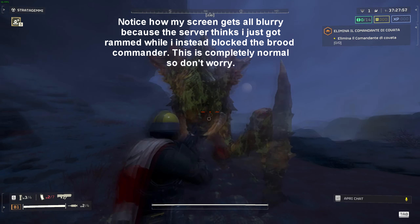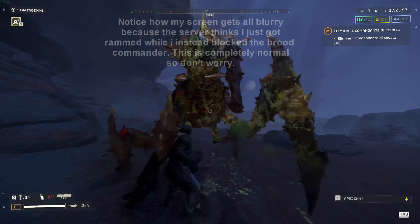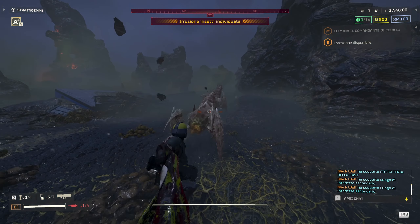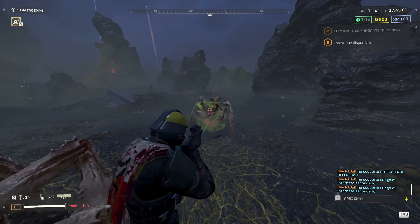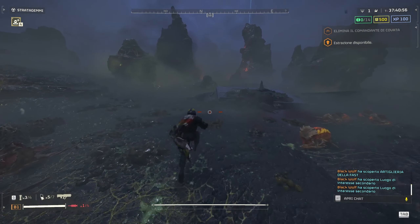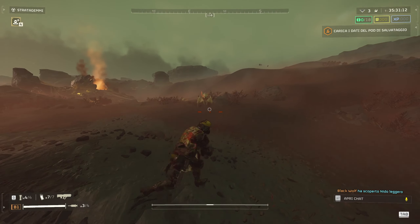Your melee attack can also be used to prevent taking damage from things like warriors and brute commanders, especially when they charge at you. After you remove their head, they get a significant speed boost and can very easily kill you if you don't run away — or as you can see, you can stop them with melee.